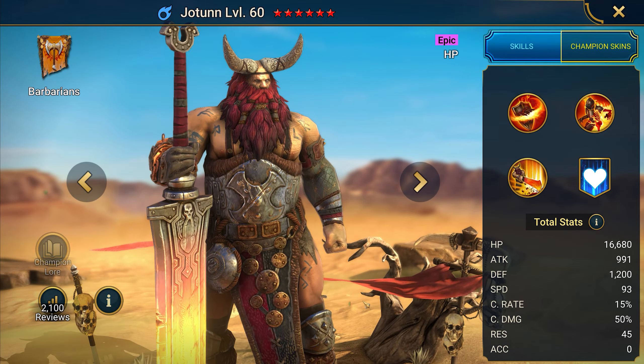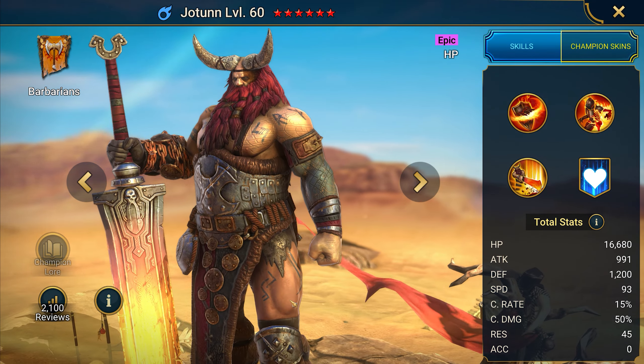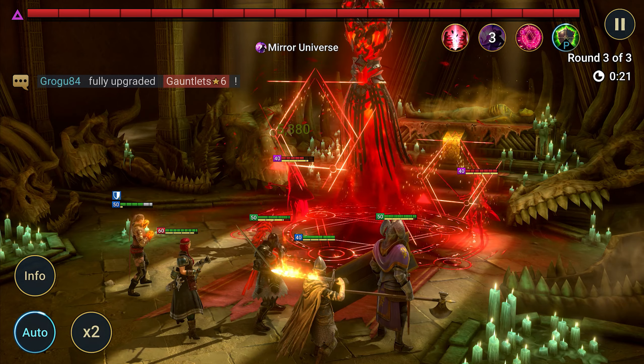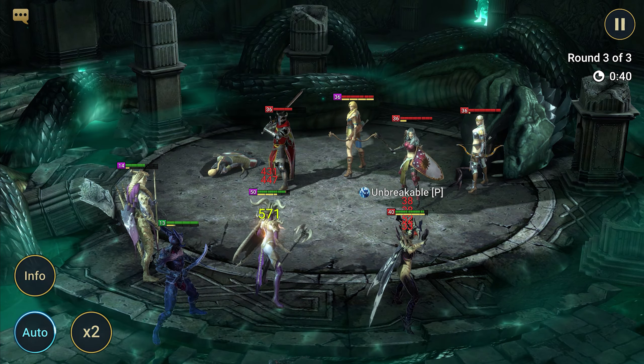Jotun is an epic champion that burns health and deals increased damage to targets affected by that debuff. It's not easy for veteran players to get him into the game. He's a great health burner for PvE content, and because of his abilities — which I'll show you later — he's made specifically for boss fights.